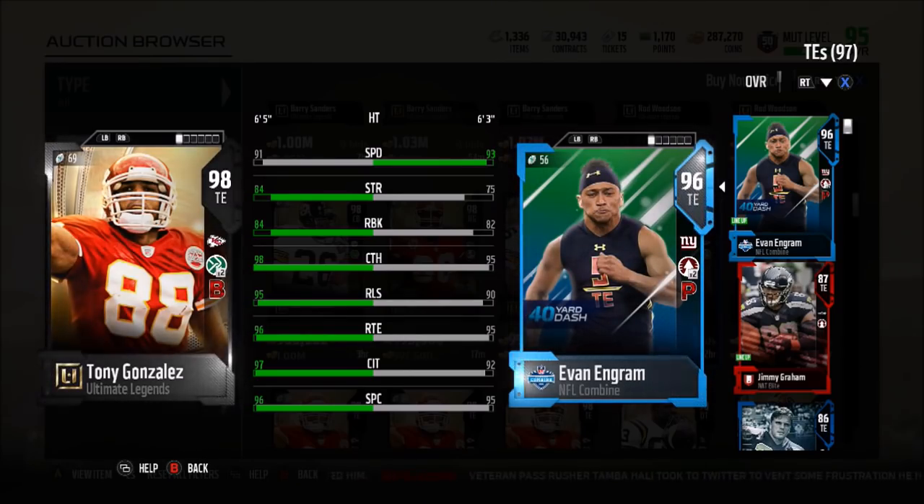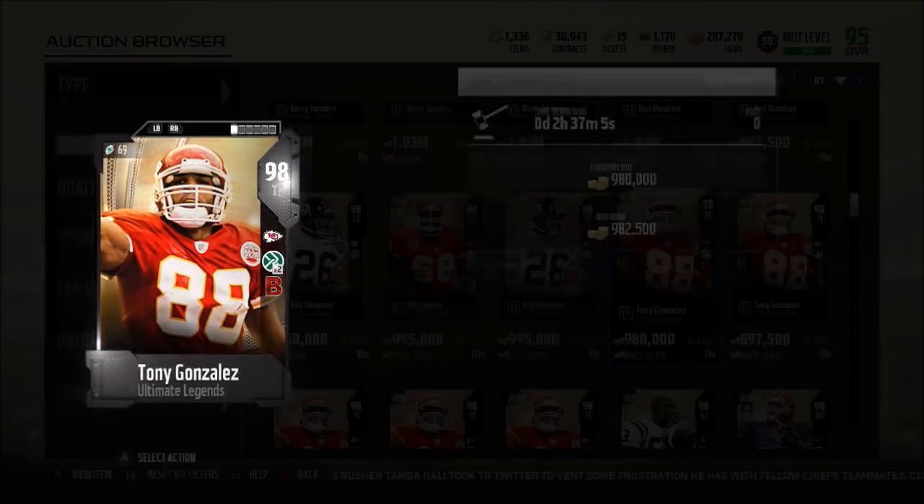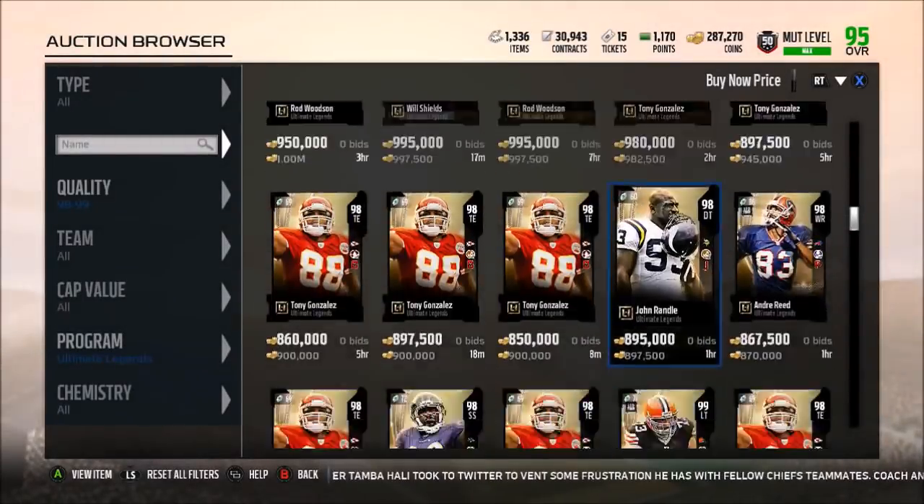He also has a 94 acceleration which is almost as good as Evan Ingram, but he's two inches taller than Ingram, has better run blocking, better strength, and way better everything else. So if I get him in the pack and he has the right chemistry, I'm probably going to go with him over Evan Ingram. Really hoping we can pull someone really good in that pack later today.